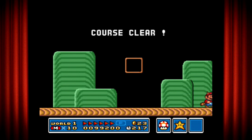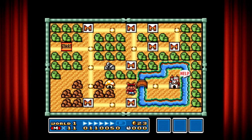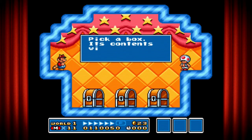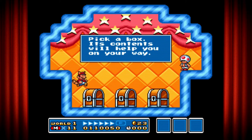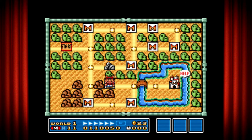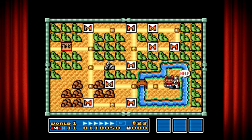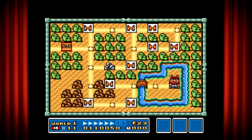Let me see if I can do this. Pick a box — its content will help you on your way. Close enough. And I got myself my flower power. So now we're in the last part — the castle level. And we're going to fight our first main boss.